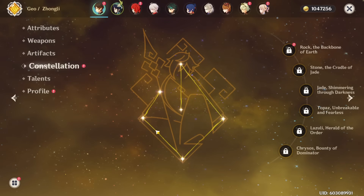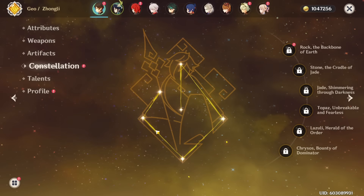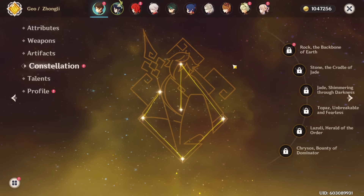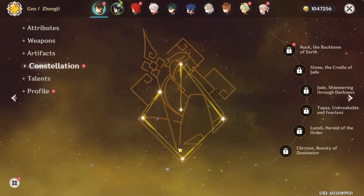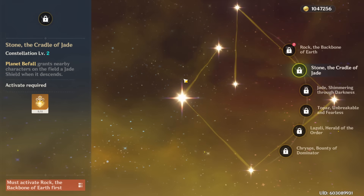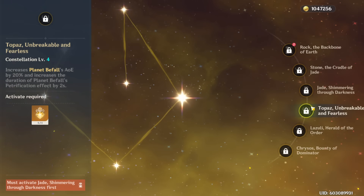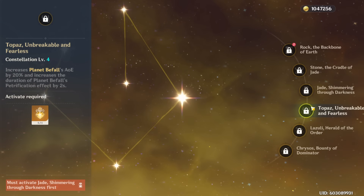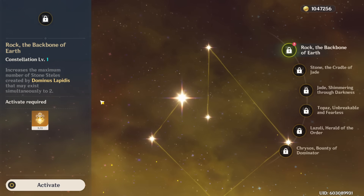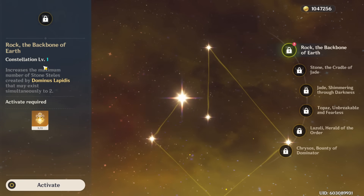Moving on to Zhongli's constellations — these are decent but really not needed for this character. Zhongli doesn't need constellations because he's so useful just from his base kit, from his powerful shield and his burst, that the buffs his constellations give him, while nice and convenient, aren't needed at all and aren't the biggest upgrades. Zhongli does have a few useful constellations — notably his second one that grants him a shield when he uses his burst, so he can use his burst and then instantly get a shield without having to hold his elemental skill, which saves time in your rotation. His first constellation just gives you a second pillar, which can generate particles more easily and lets you place two pillars at the same time, but it really isn't significant and so I don't recommend pulling for C1.